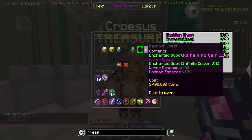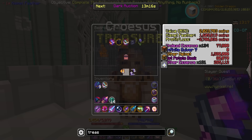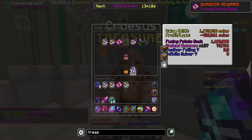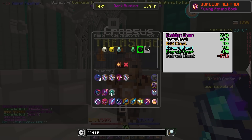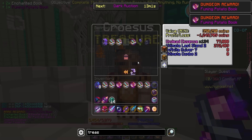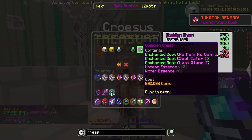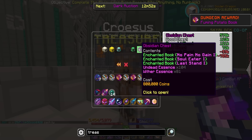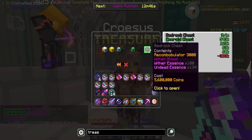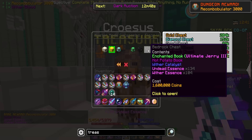Second run of the day, there's a Fuming in here for 800k - I'll take that if we don't get anything in Bedrock. Wither Helmet, it's not shiny, and a Hot Potato Book. We'll take Fuming and Ultimate Wise 1. Third run of the day - let's go ahead and reroll this into Precursor Gear, Witherblood, Infinite Quiver 7. Another Fuming for 800k, can't complain. Wither Catalyst. Soul Eater for 800k - honestly, why not? Maripal's the best, everything's just so much cheaper. Ooh! Witherblood and the Recom for 5.6 mil - we will go ahead and grab that.